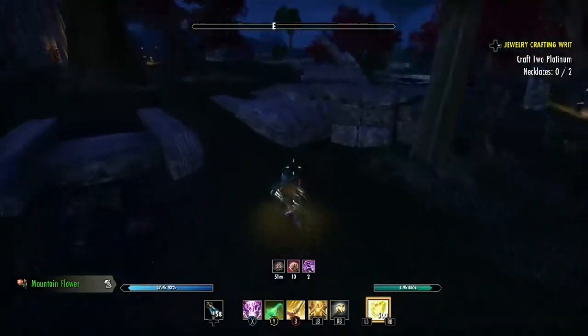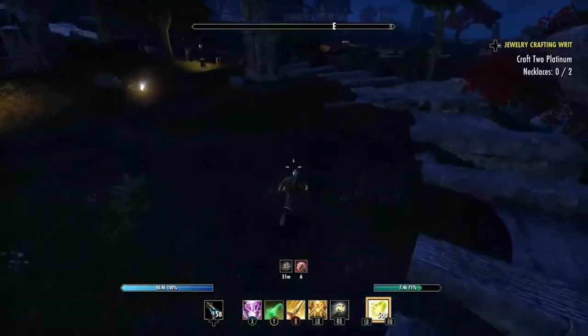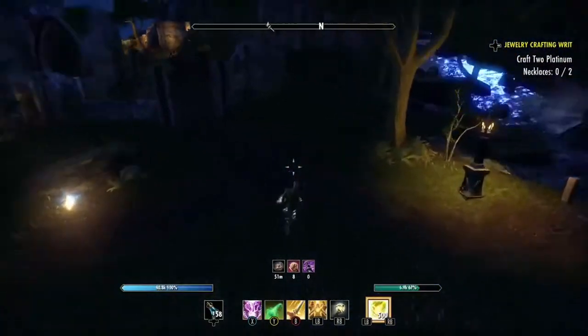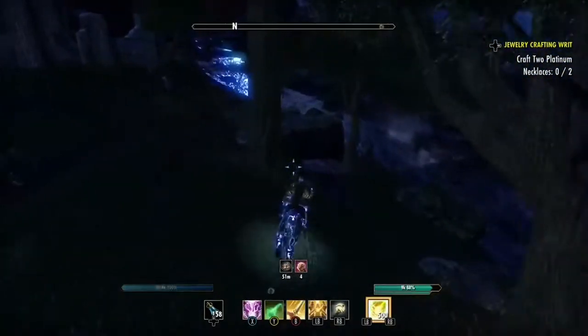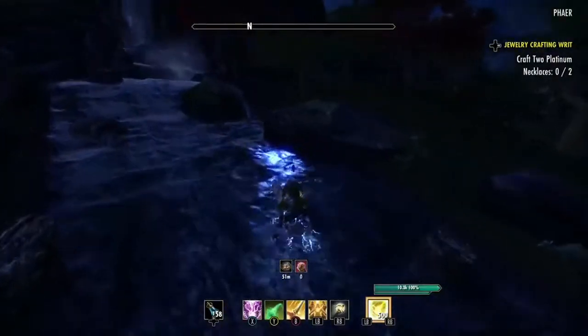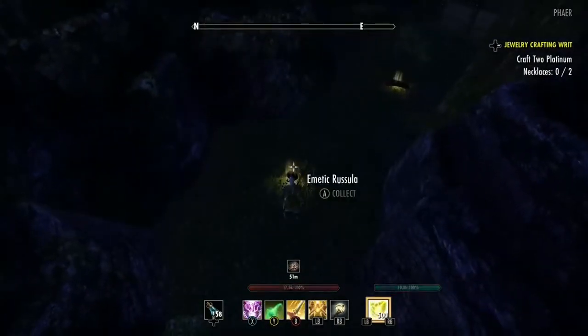These little ruins — you want to go to the right of them. Kind of get around the enemies that are up there and come up this creek to the end. Go in between the rocks and you'll find another node.